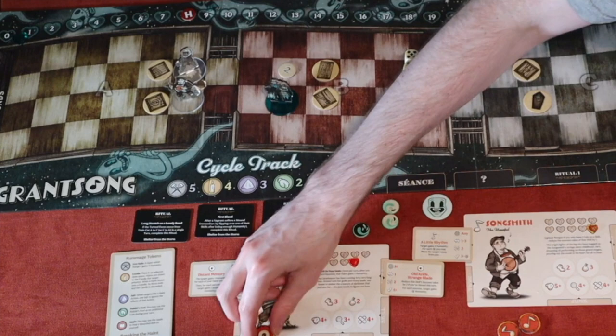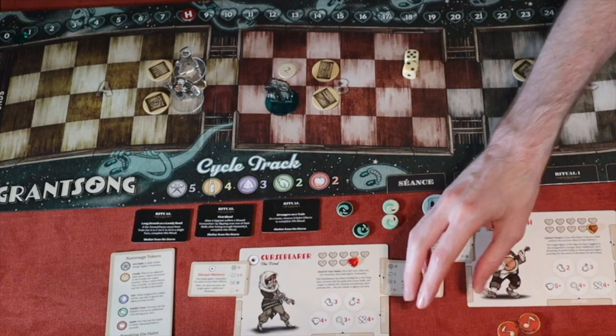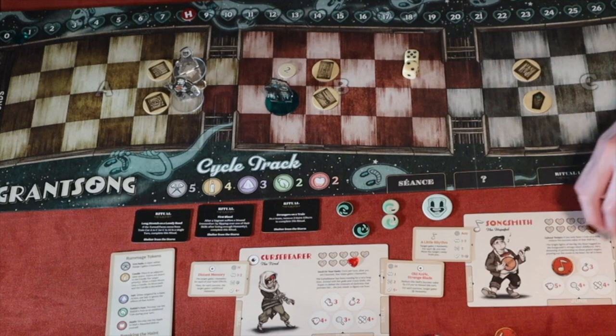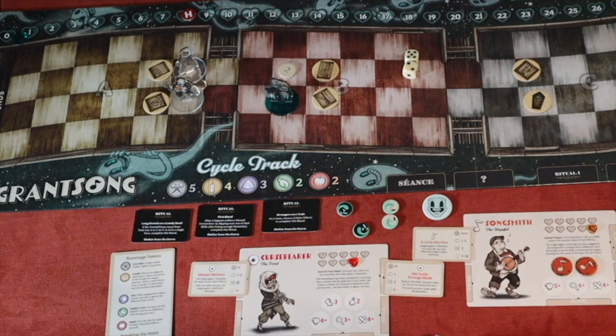I've got my Curse Breaker and Song Smith. I must choose all three actions before doing anything. I'm going to choose a move, this powerful skill, and a rummage. Once assigned, I can choose any order to execute them, but I cannot reassign them — so if I rummage and get something useful, I can't move tokens around.